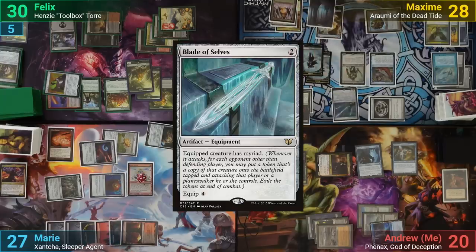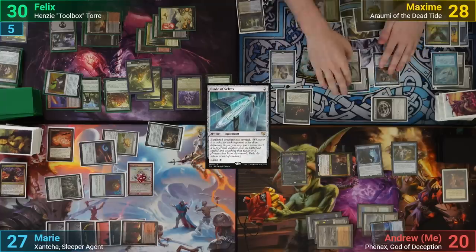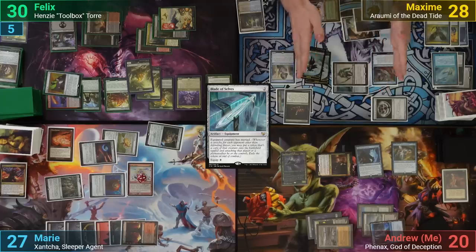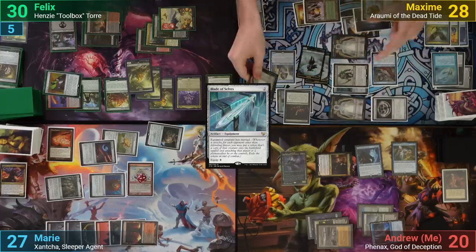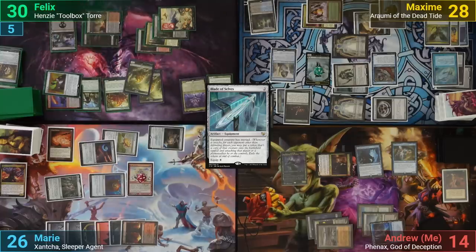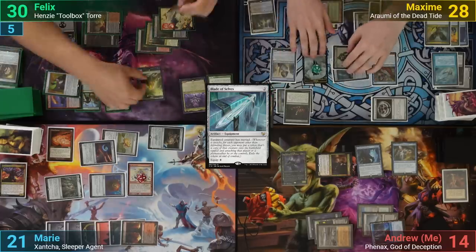Maxim draws and plays a Blade of Selves, equipping it onto the Grave Titan and going to combat. The original Grave Titan attacks me, while token copies from the Myriad trigger go at Felix and Marie. He gets to make 2 zombies from the Grave Titan attacking, plus 4 more from the 2 Grave Titan tokens entering. Marie and I opt to take 6, while Felix chumps with a slime token. After assembling a zombie army, Maxim passes turn.